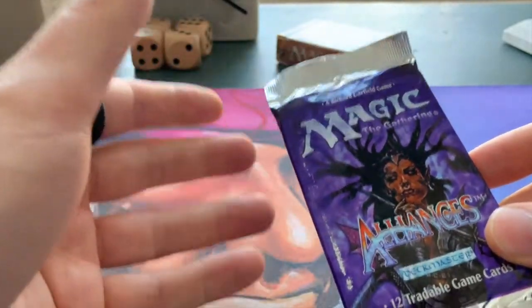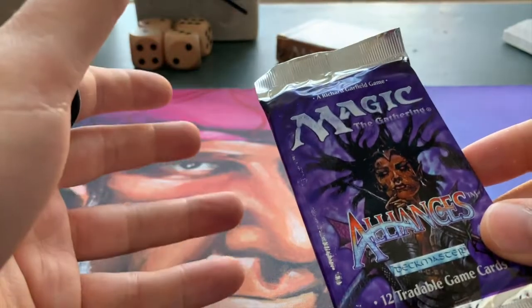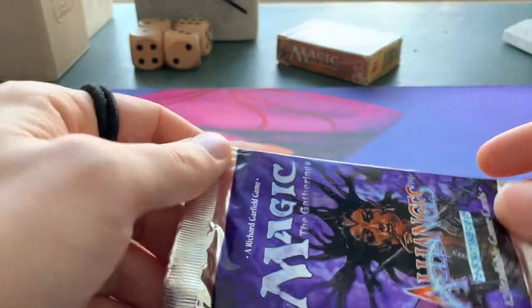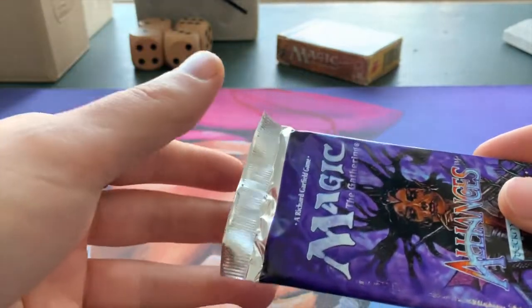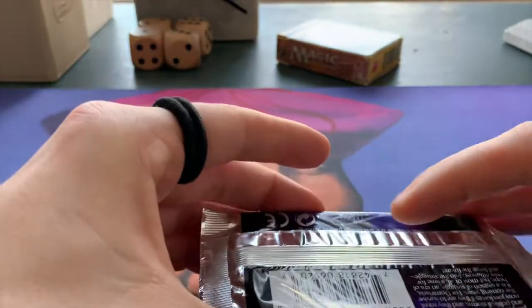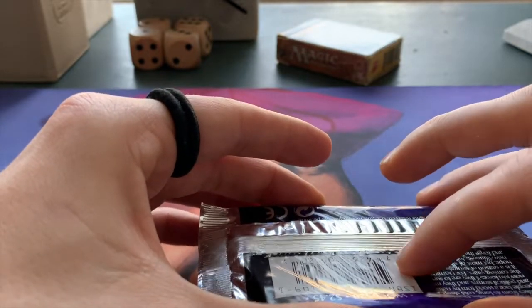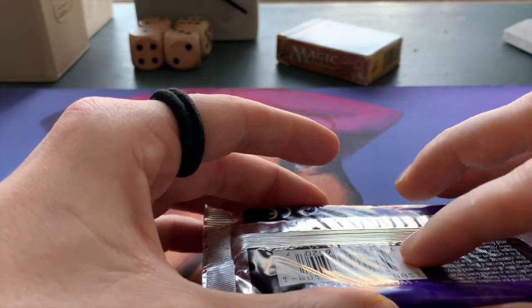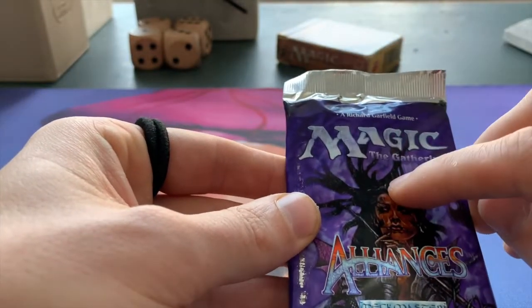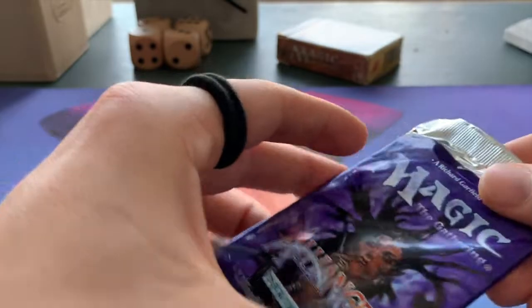We haven't found a Force of Will yet, we haven't found the Lake of the Dead yet, so hopefully this pack will give us one of those cards — maybe even two, it's possible. The uncommons and the rare are here, so I'm going to try to open it up in a way that we just see this card first. Let's get cracking.